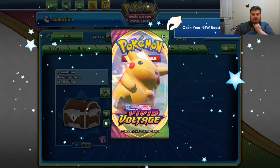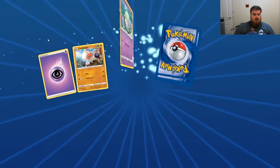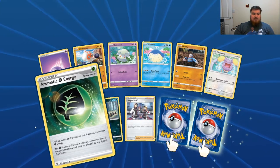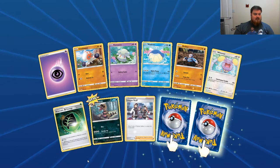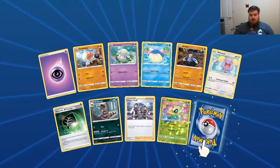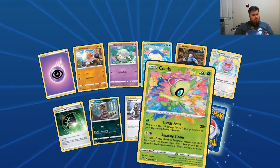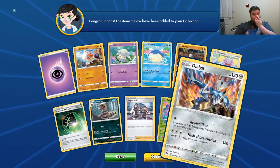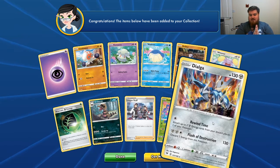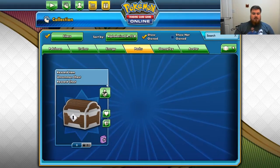And the last set of Vivid Voltage. Psychic Energy, Clover Puss, Cottonee, Whale Ma, Drillba, Whismur, Aromatic Grass Energy, Crocorock, League Staff, Celebi — that's not a Reverse Holo, how odd — and a Holographic Dialga. Rewind Time — attach up to two Steel Energy from your discard pile to one new Pokemon. That's cool indeed.